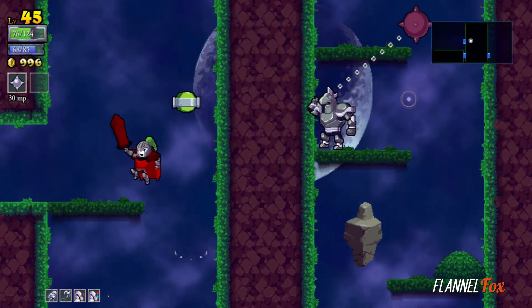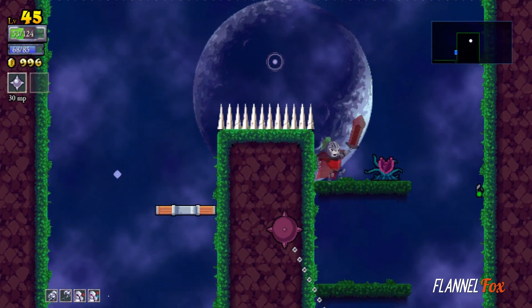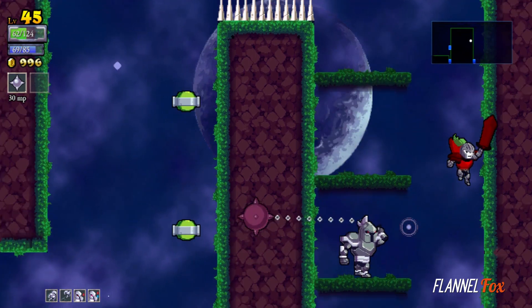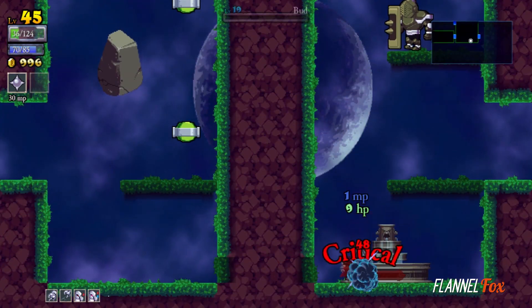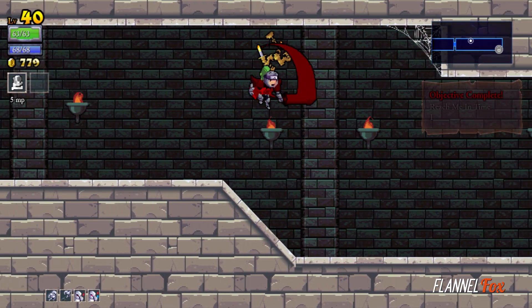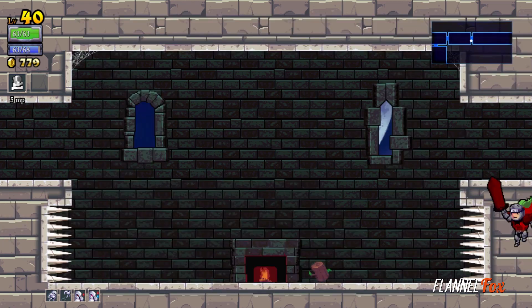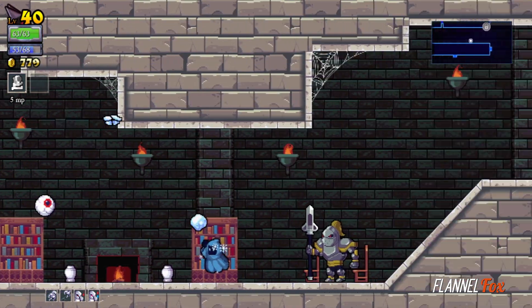Currently, I'm utilizing a double jump, a dash, two extra coin modifiers, vampirism perks, and almost a complete set of vampirism armor, which gives me health with every enemy slain. Overall, the game runs great on the Nintendo Switch, except for one crazy glitch that occurred when I was in the middle of a great run, which really sucked. But the glitch was fun to experiment with.